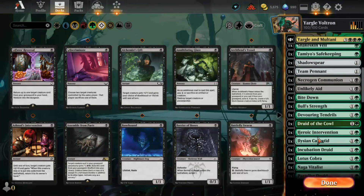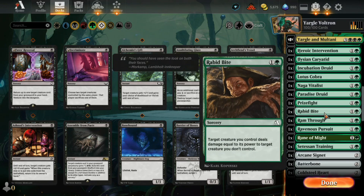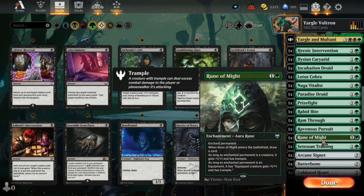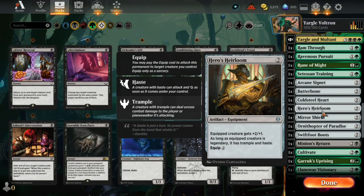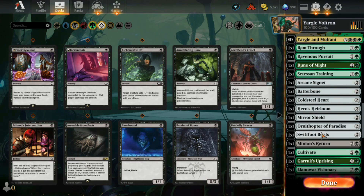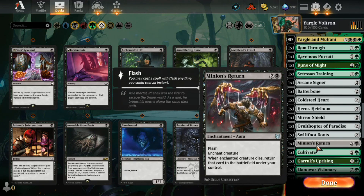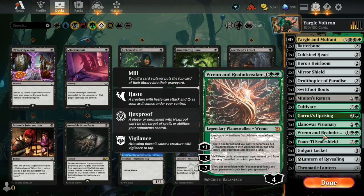Pretty simple deck. The idea is lots of mana, lots of equipment and boosts to try to keep Yargle and Multani on the board to get either one big trampling hit or a couple of hits. We've got Rune of Might again with Trample, Batterbone for Vigilance and Lifelink, Trample and Haste, Hexproof, and Swiftfoot Boots. We also have Ren here just in case there's any board wipe — hopefully getting that emblem to play lands and cast permanents from my graveyard.